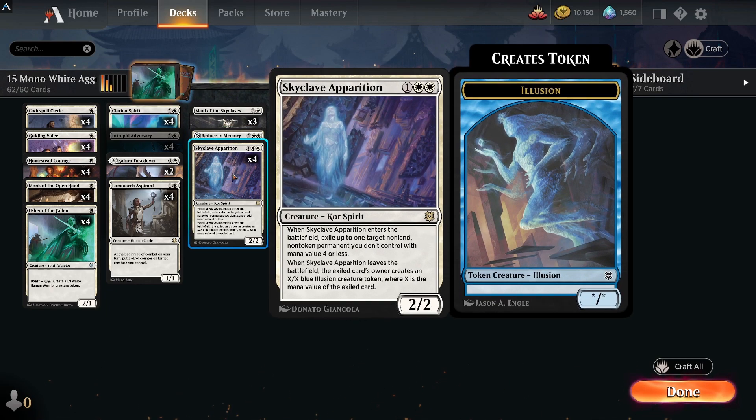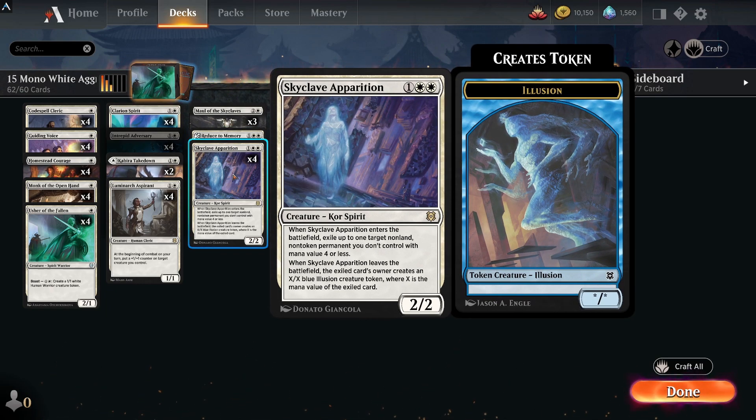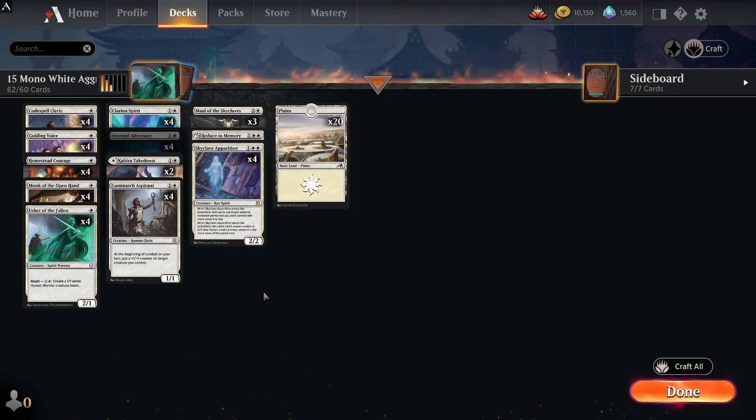Opponents will get a token ability if they get to kill Skyclave Apparition, but it's still very good for keeping the path clear. Against the green-white enchantment deck we just spoke about, it hits Hallowed Haunting and Wedding Announcement — and they don't get it back, they get a token which is a lot easier to deal with. The land base is just 20 plains — you could add a couple of Field of Ruin if you like.